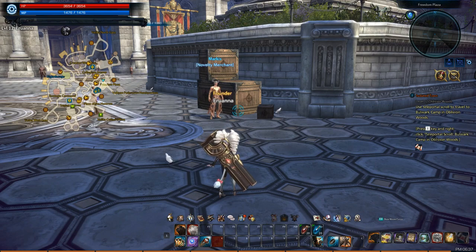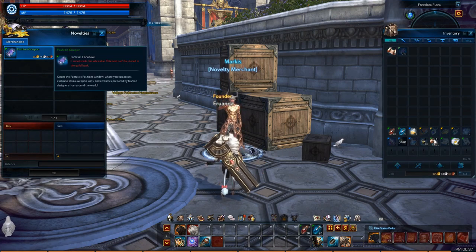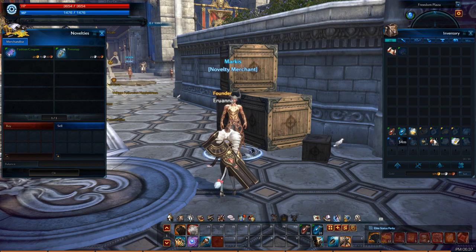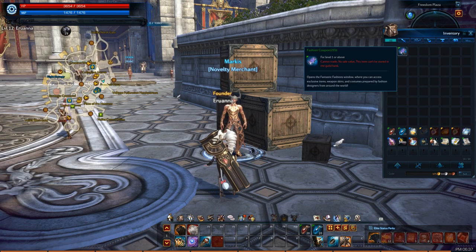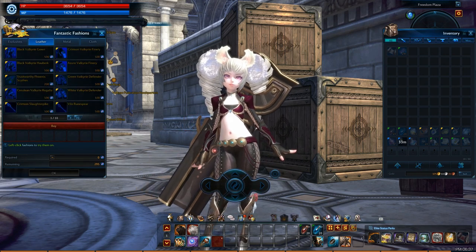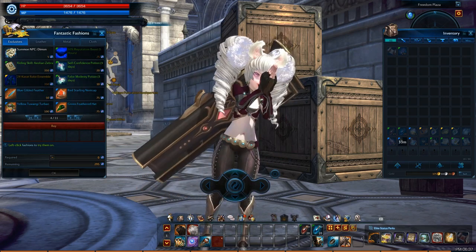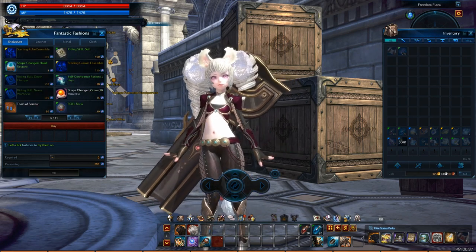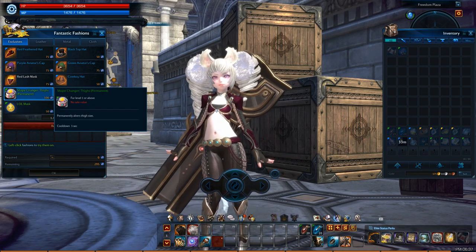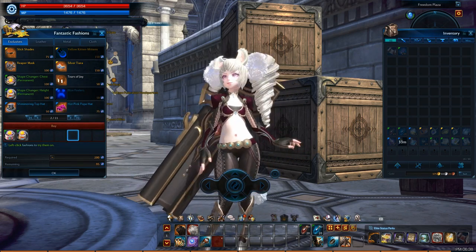You can go to this vendor and purchase fashion coupons — I know I mentioned they drop from BAMs, but if you have the gold you can just buy them. When you right-click the fashion coupon you can see all the different things you can buy: gear costumes for your class type, hats, dyes, boosts, and things like that. We have 'shape change your thighs' and 'shape change your height' — I'm going to get one of each.